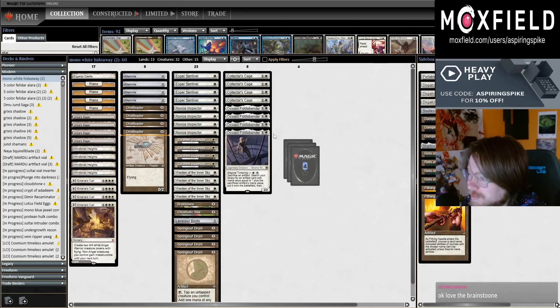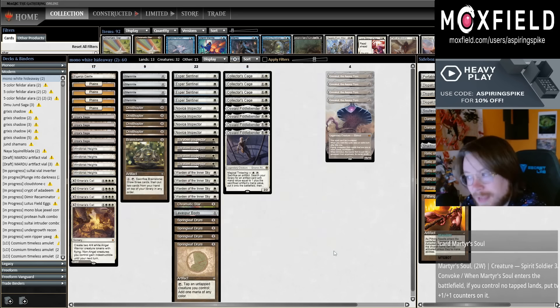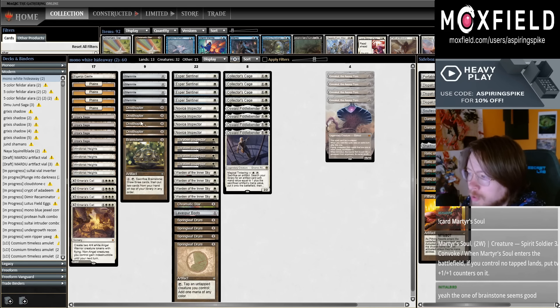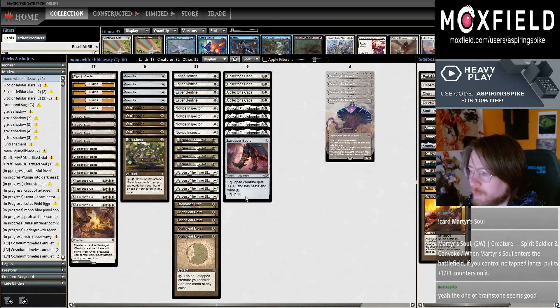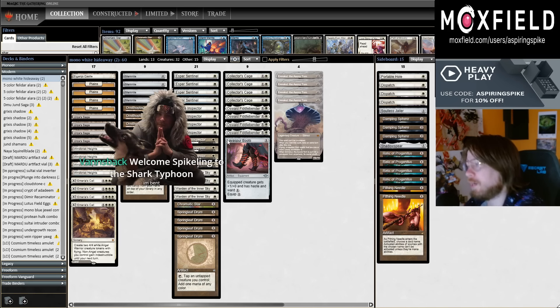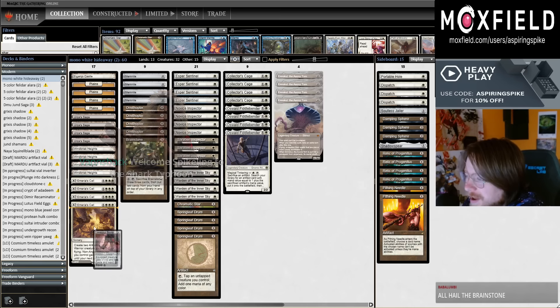Emrakul now actually has a little bit more added utility now that we have Brainstone. We're going in an artifact and Fiddlebender shell. Collector's Cage is ridiculously good if you can untap with an Oswald Fiddlebender, or give it haste with Lava Spur Boots and then activate Fiddlebender to get Collector's Cage. You can sack one of your Springleaf Drums - we have one Chromatic Star to search up and sack for value - you can sack an Esperous Sentinel, or sack one of your loot tokens into a one into a two over the course of two turns, which is kind of slow usually.